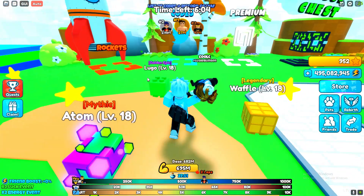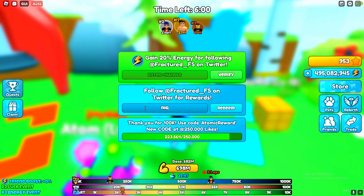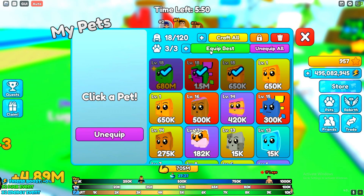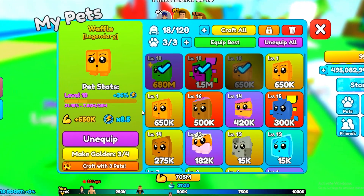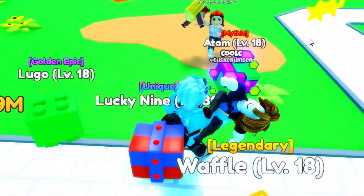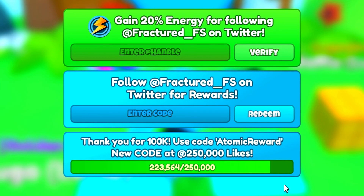Alright guys, we do actually have some new codes. The first code is 'nightmares' — let's redeem that and we got two waffle pets from that code. Waffle, waffle — they're pretty sick, and we've got plenty more codes to redeem.